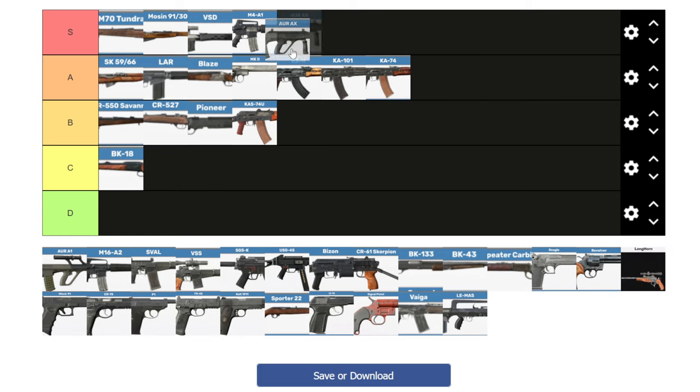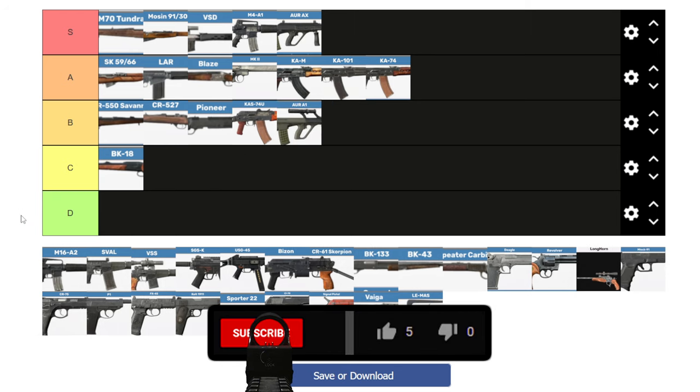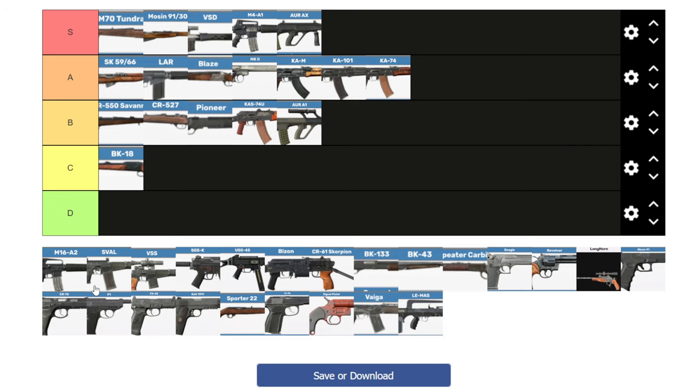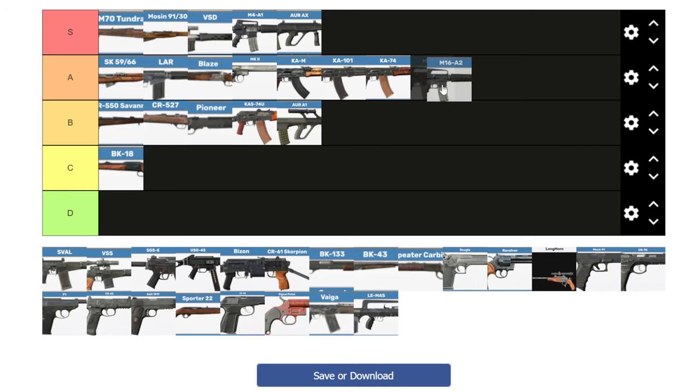The AUG AX — S tier. It shreds. It can be fully kitted with natal attachments such as the M4 suppressor and a 16-round mag. You find one of these, you're a deadly force to be reckoned with. The regular AUG I'll give a B — the sight is not my favorite, and at this point in your run you usually have a better option. It's a fine weapon and it's nice that it comes with a sight, but it does not offer much customization. The M16 I will give A tier — it's a solid weapon with good damage and an optional burst fire mode. There's no full auto and it can't take a scope, but it accepts an M4 suppressor and a 60-round mag.